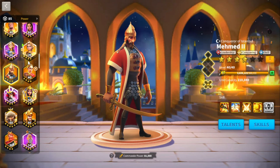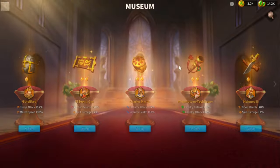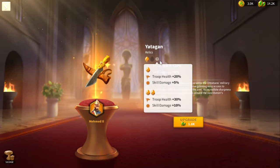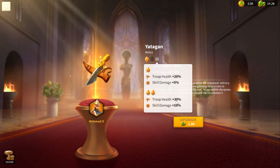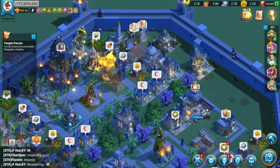Mehmed II had a complete revitalization with the museum buff, and the reason why is because his museum buff is just so strong: 30% troop health and 10% increased skill damage. That is an insane amount of stats — that's like an entire extra skill's worth of stats, essentially a support skill.